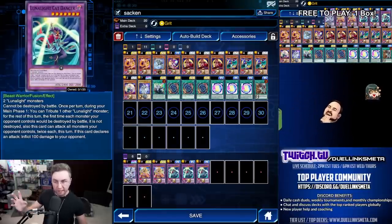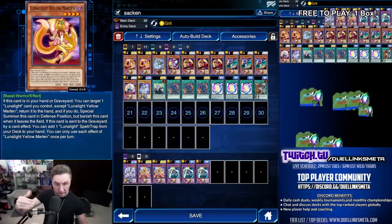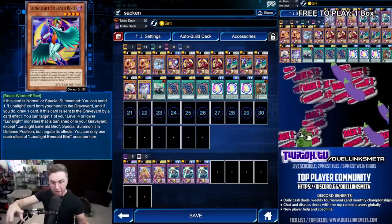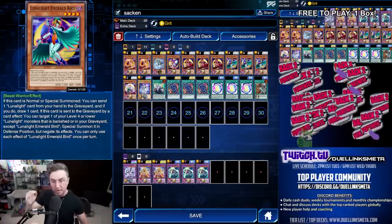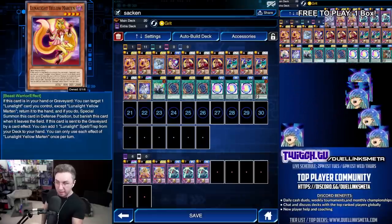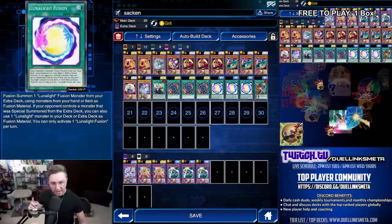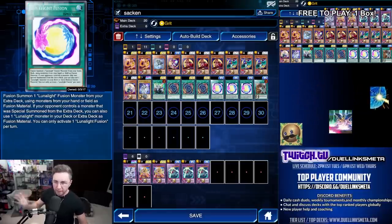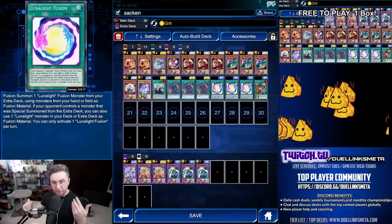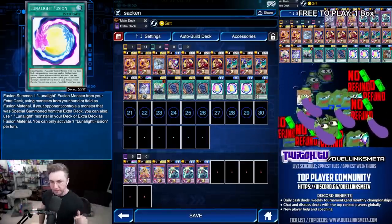What's an easy way to get another monster alongside it? When you send Bird or Martin to the grave, Bird is going to activate to special summon another Luna Light onto the field that's banished or from the grave. That monster could then be tributed, or Martin in the grave could very easily just return a Luna Light you control back to the hand to summon Luna Light Martin onto the field — and now it could be tributed.